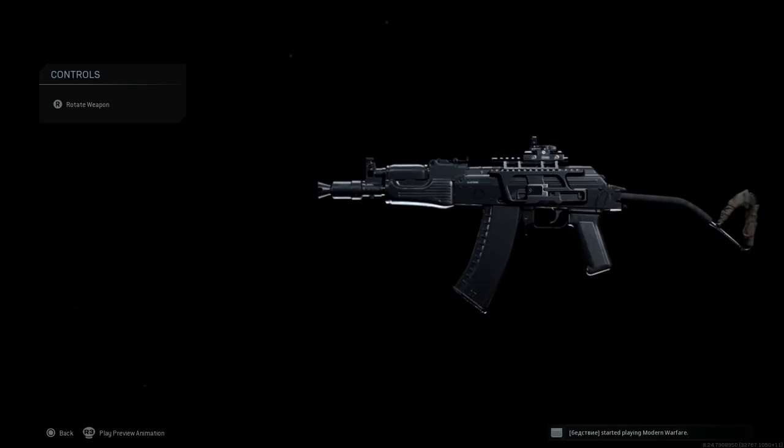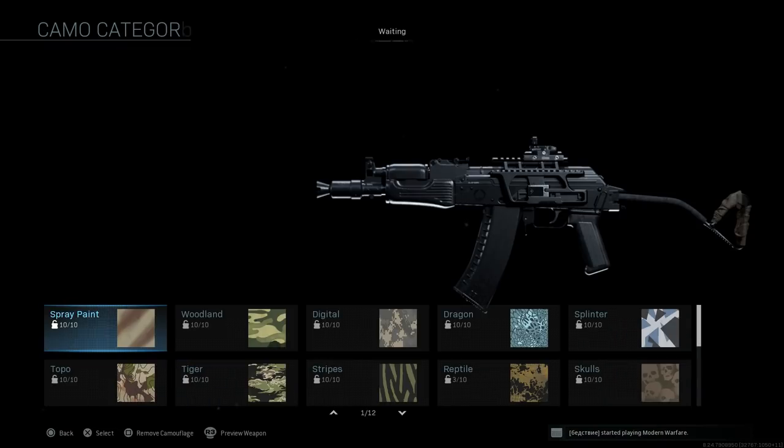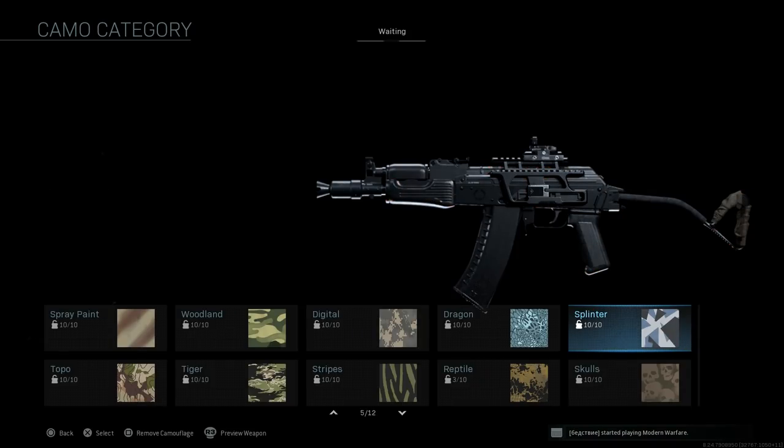This is the final design for the Black Cat AKS-74U. For camouflage, you can see how it covers everything minus the magazine, the upper portion of the handguard, and where the front iron sights would be on this weapon. You can put something like a Spetsnaz Red or an Autumn Dazzle on there — it looks nice and clean on the weapon.